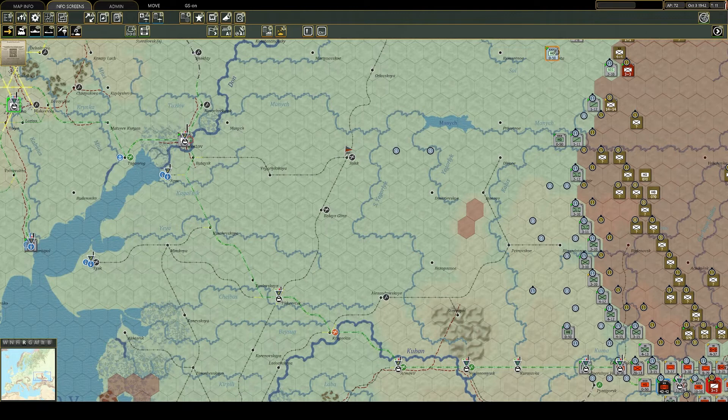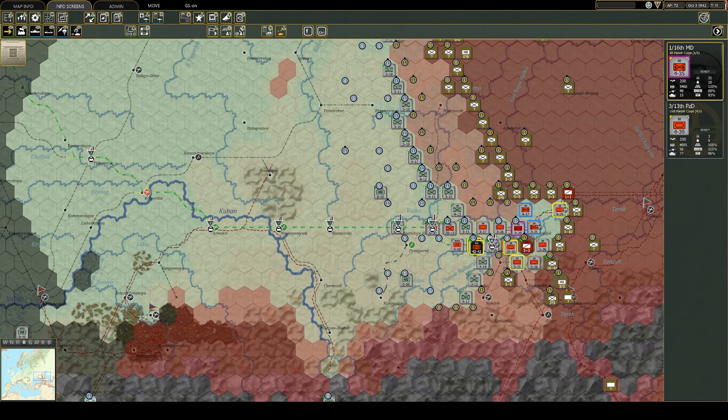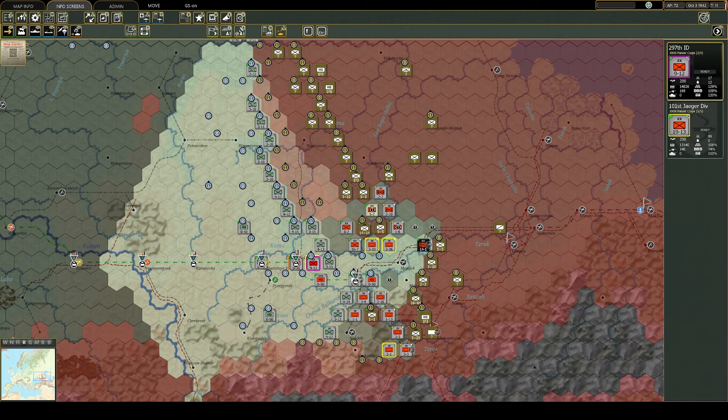The 1944 campaign begins with the Soviets readying for the start of their massive late-war offensives. Within four months, these offensives led to the destruction of Army Group Center and the capitulation of Romania and Finland. Within a year, Berlin had fallen.